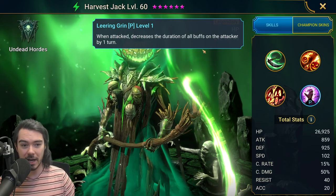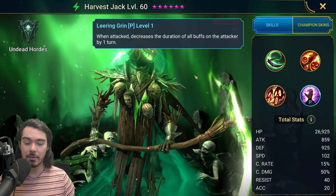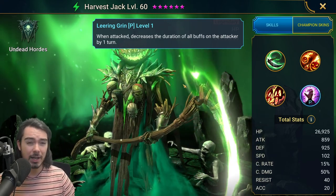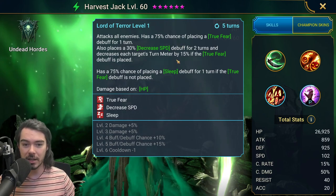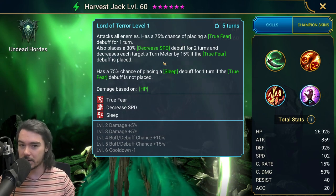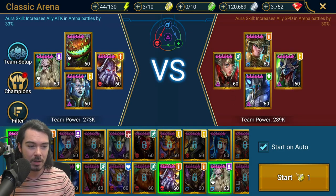On top of that, he's got a really good passive. When attacked, he decreases the duration of all buffs on the attacker by one turn. So he's a really, really good punching bag. Then he comes in with an AoE True Fear, decreased speed, and turn meter pushback. He can also sleep if the True Fear doesn't land.